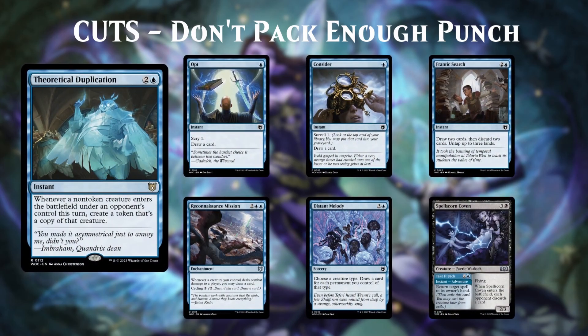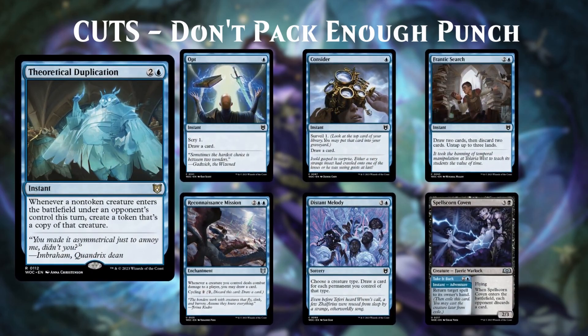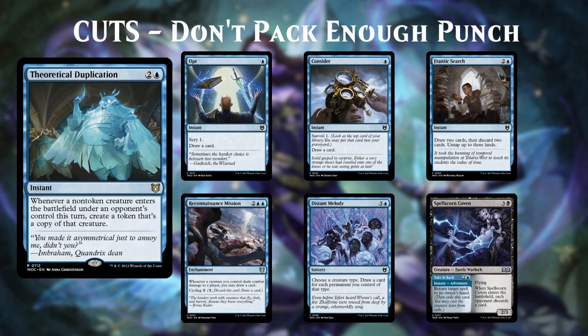The next group is some effects that we might want, but they're generally not powerful enough for exactly what we're looking for. Opt, Consider, and Frantic Search are great instant cheap cantrips, but we're not exactly a deck that needs velocity, so we can do better if we're looking for card selection. Reconnaissance Mission and Distant Melody can help us draw tons of cards, but now we have better-suited spells that do it in a way that works with our theme. Spell Scorn Coven is an adventure fairy, but neither side packs much of a punch at its cost. And Theoretical Duplication — honestly, I don't really know which group to put this one in. The effect has a low floor but a very high ceiling, and it's right there with Nettling Nuisance as a card I might add back if something in the deck isn't working out how I planned.